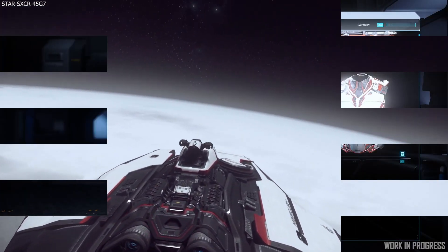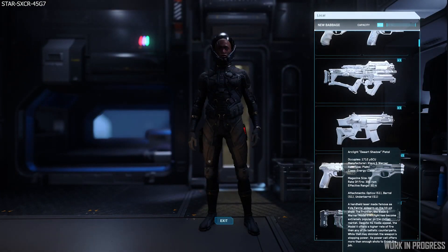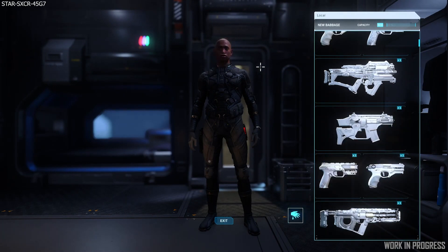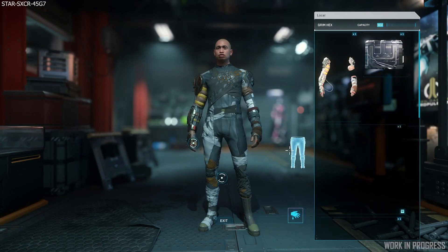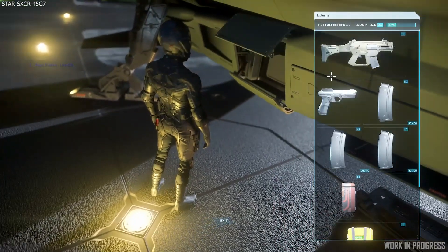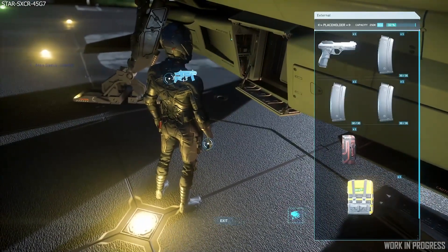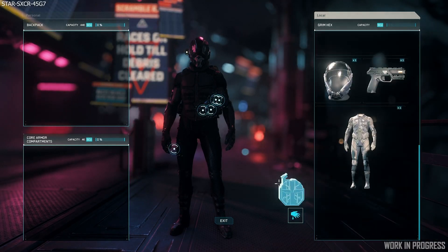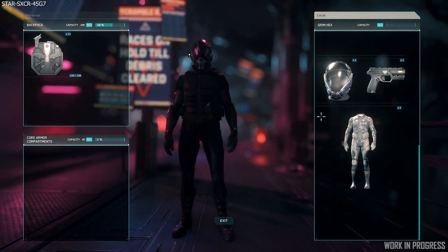Next question: can we get a select-all for dragging loot from one storage container to another? Yes — they are continuing to update and improve the inventory system. That will come alongside a search feature to find exactly what you want, highlighting the character when the camera is behind a wall, and many more improvements. 3.15 was literally just the first implementation of this.